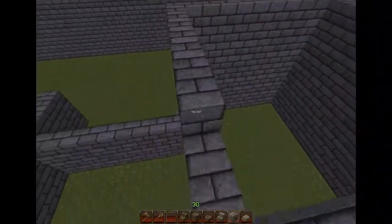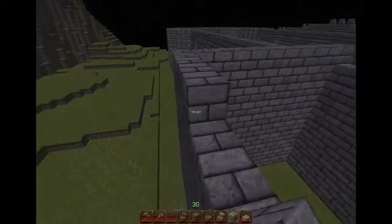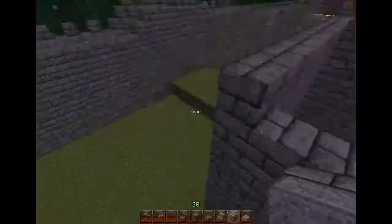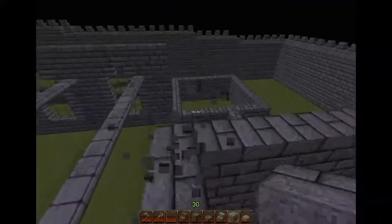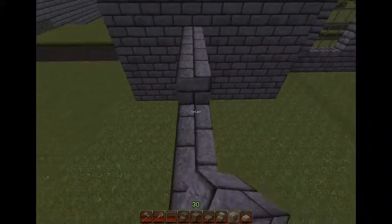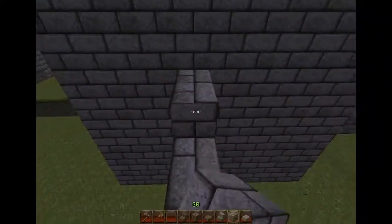Now we're right at the front where I'm just trying to level off everything so it's all at one stage. As you can see guys, these are going to come up, then I'm going to have some crenellations around them, and then they're going to have sort of like an inner tower as well. I'm going to get some more ideas as I go along, so it's still in progress - it's not all planned as of yet.